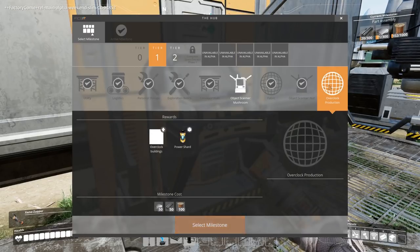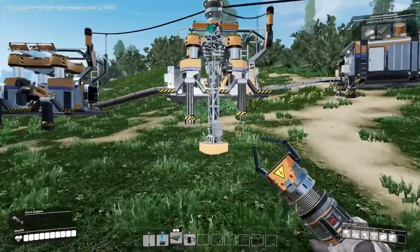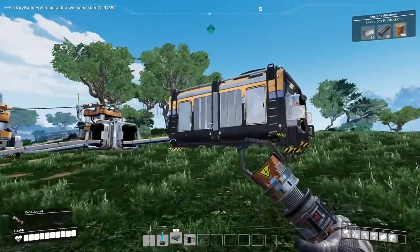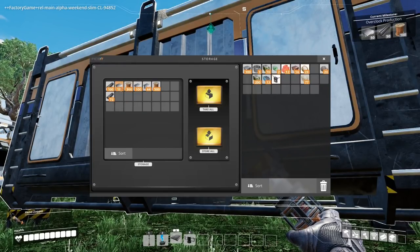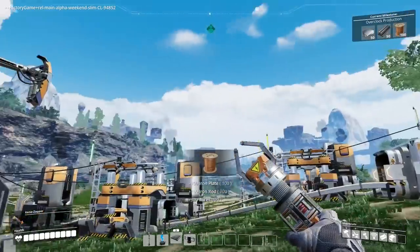Overclock production — that's new. A power shard. Oh, got another tier one milestone. Interesting. This might actually be worth doing — let's choose that one instead. We'll be able to do this hopefully now. Let's get to the storage thing. We need that, we need that — yeah, we can do this right now. Excellent. Bung this in, bung, bung, bung.